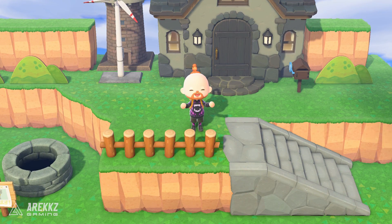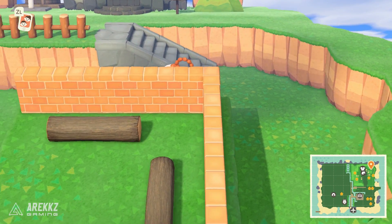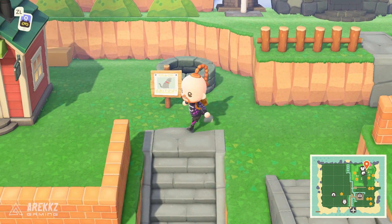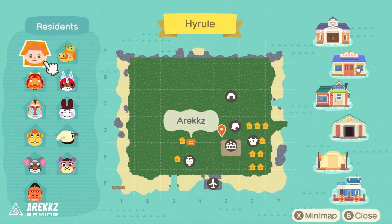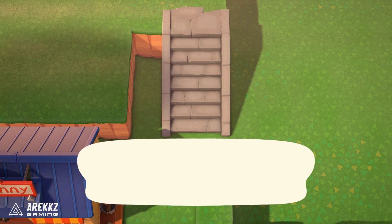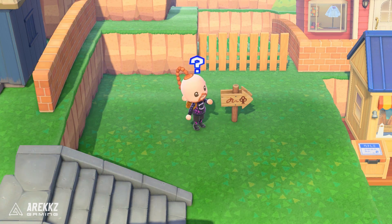Hey, what's going on guys, ARX here. Welcome back to another video for Animal Crossing: New Horizons. We're back with episode 4, part number 4 of the 5 Star Island Build Series. I took my previous island, completely flattened it, and we're now building a new island taking a lot of inspiration from The Legend of Zelda. If you missed any of the previous episodes, you can find them linked down below.